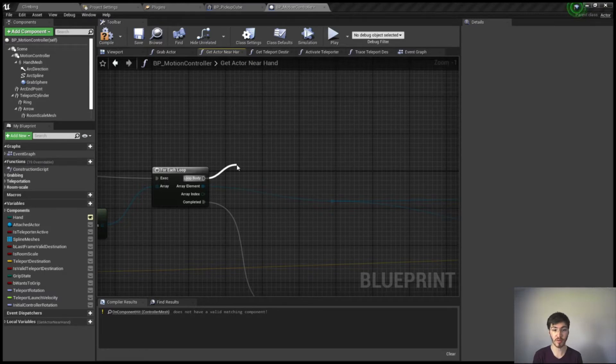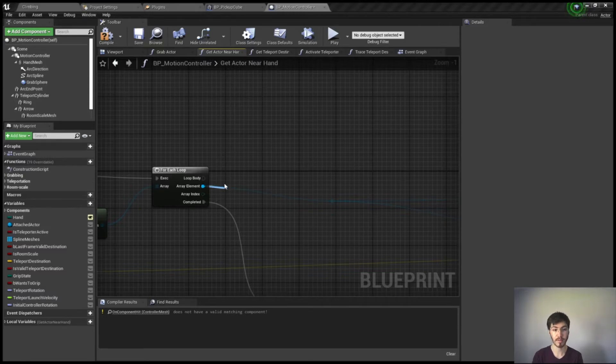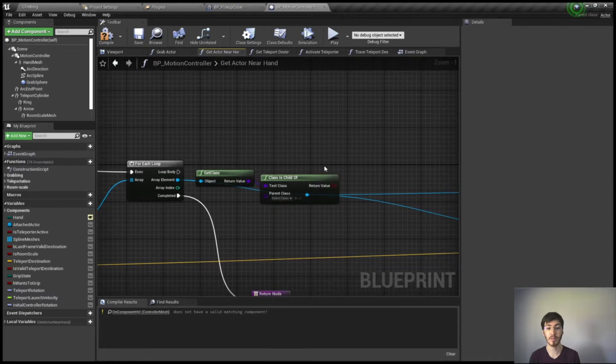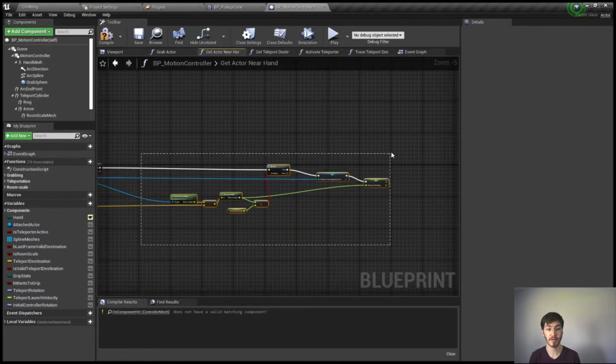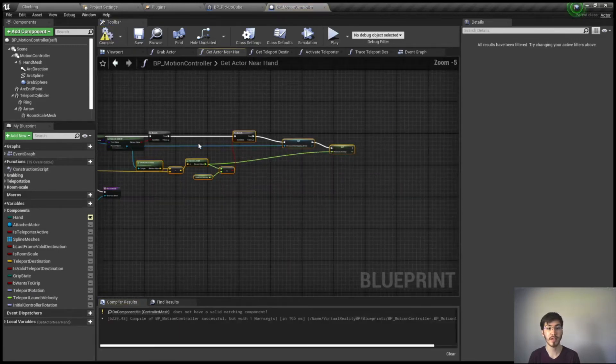What we're actually going to do is check the get class, and then we want to check to see if it is a child of — using is child of. This is just a way to check if we're not a BP pickup cube directly but we are a derived actor of it. We'll select pickup cube and then do a branch, and if this is true we continue on as normal.